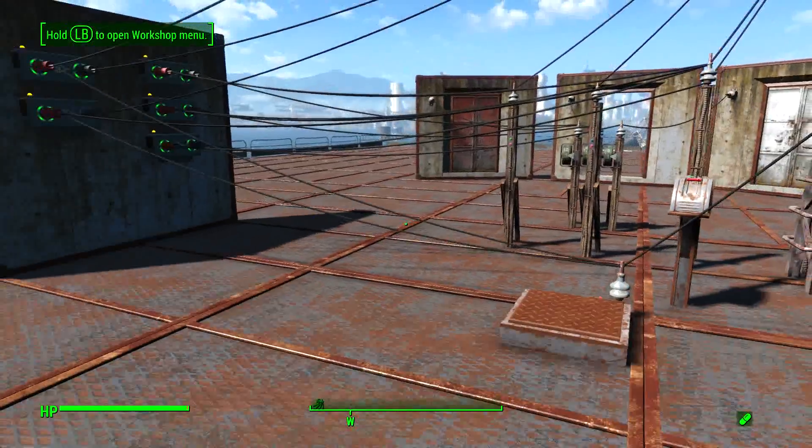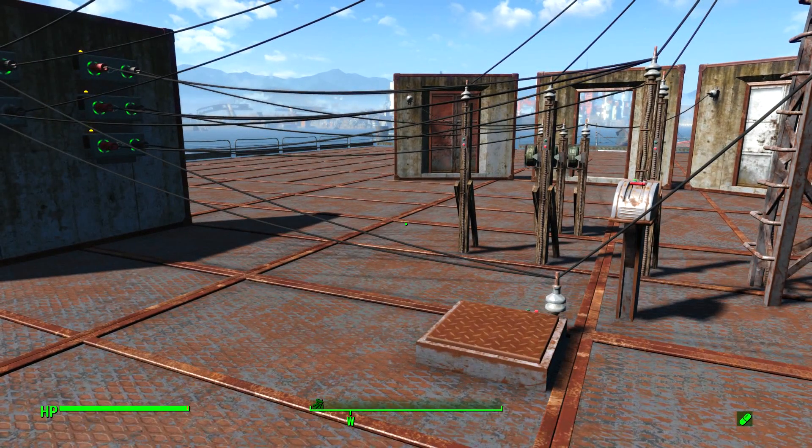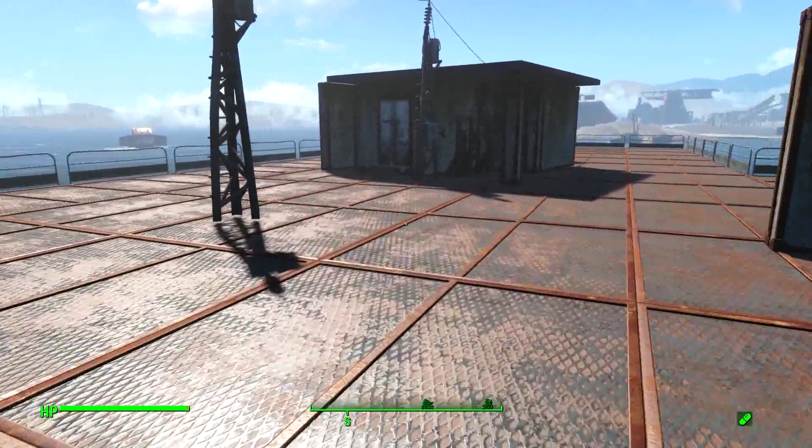So there you have it — a combination lock door for your prison, your armory, or anything else that is worth locking up and keeping those pesky settlers out of the way.